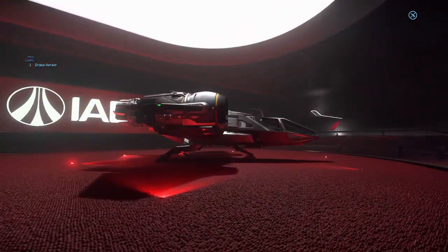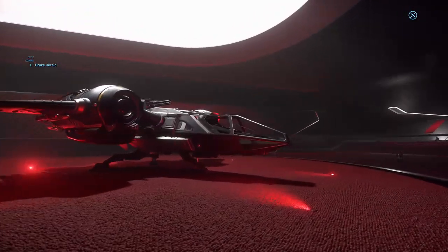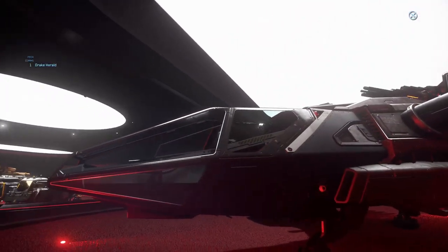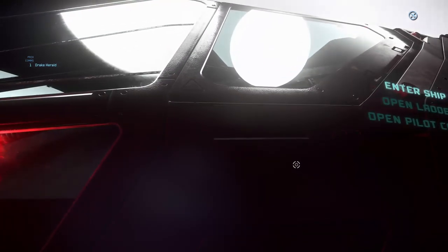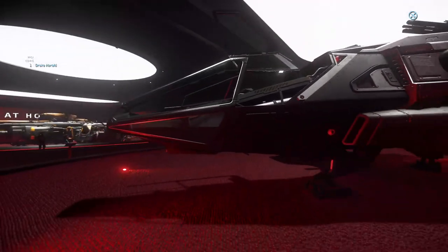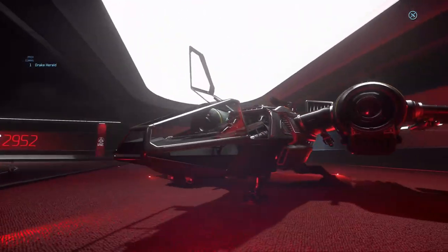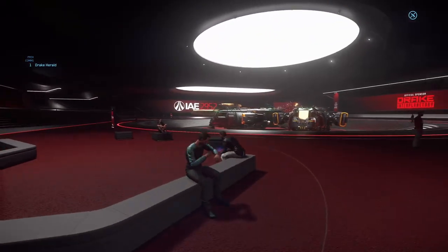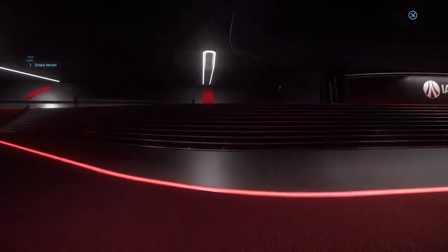There's also a fighter that Drake makes. I've never actually been inside this thing, but it's a fighter like most fighters — I'm sure it's not very different. I'm not going to bother getting in there. So that's all the small ships.